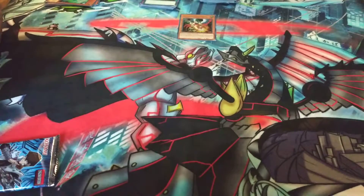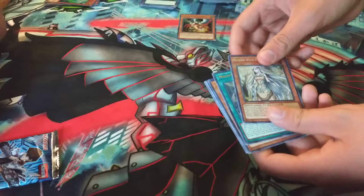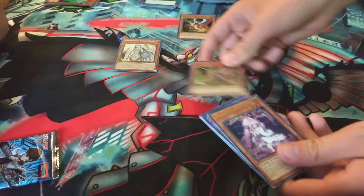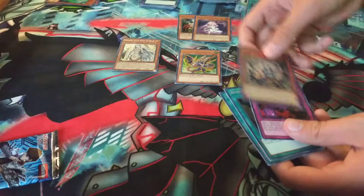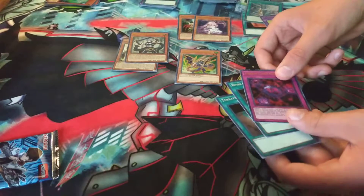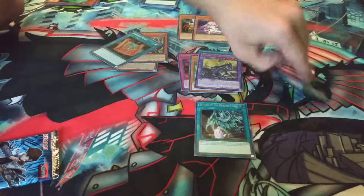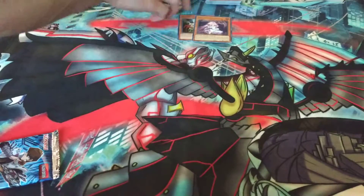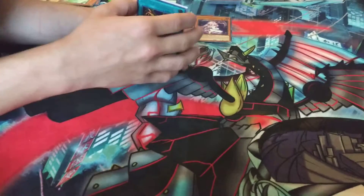We got one more pack each — let's see if we can pull that third Ash Blossom. We need that nice playset of Ash Blossom. Should have called Hand Trap City — that was when you pulled the Droll. Not gonna pull it now. Ancient Rules — only good in Duel Links. Maiden with Eyes of Blue. Mausoleum of White. Dragonuity. Ghost Reaper and Winter Cherries — still a hand trap, yeah it's pretty good. Tyrant Burst Dragon. Protector with Eyes of Blue. Crush Card. Return of the Dragon Lords. And Terraforming. It's just my luck pulling two of them in the same box.